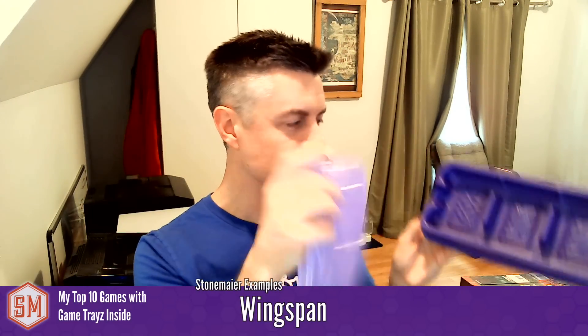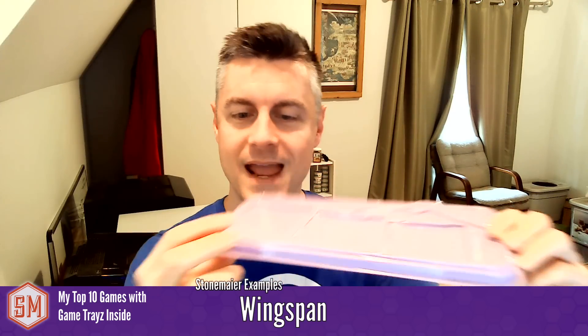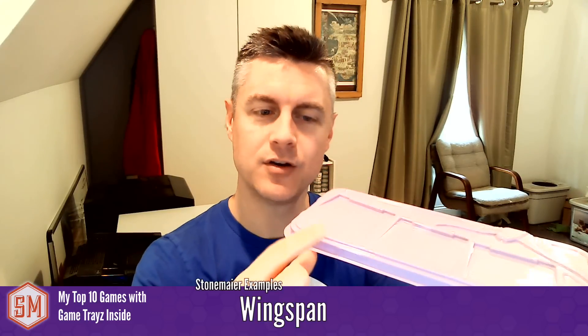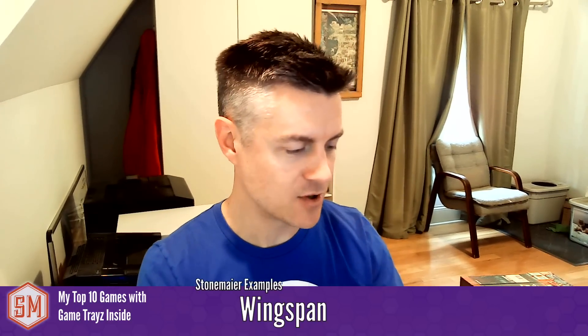Wingspan has this tray which both stores the cards inside the tray, but also the lid when you take it off becomes a lid that holds the three cards kept up in the card display. So you don't have to remember how many cards to put face up during the game. The tray tells you there are three. By having it elevated a little bit off the ground, it makes cards easier to pick up — you press down and the card flips up. Dual use purpose for Wingspan.